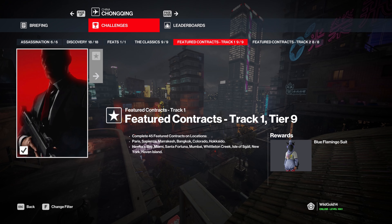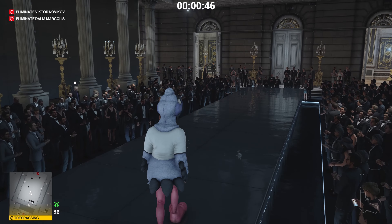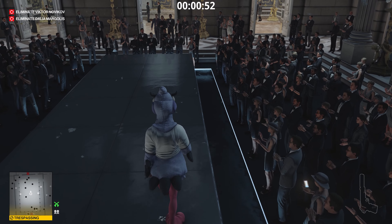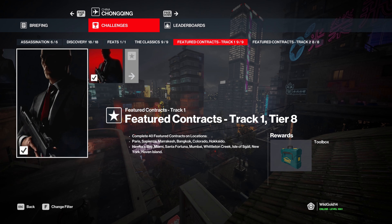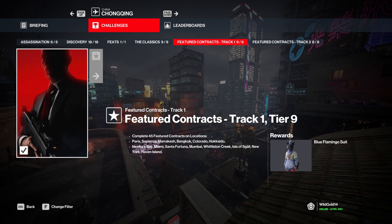At 45, the blue flamingo suit — honestly, unless you have the sense of humor of a Fortnite player, I don't think this suit is worth getting, at least in my opinion. Of course everybody has their own style and idea of what looks good, but the blue flamingo suit, at least for me, is not anything to lose your mind over. If you like it, you can push to 45 featured contracts, but I think 35 is where most people should probably cut it, because that's where you're getting the best of the best.